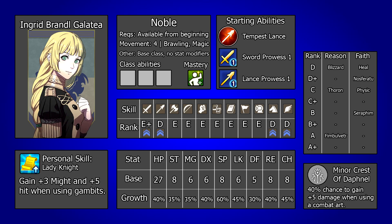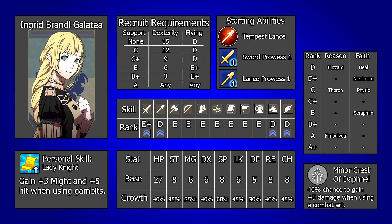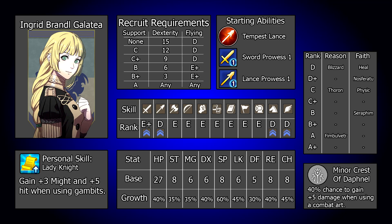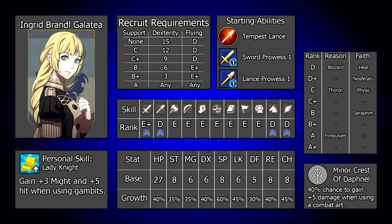Ingrid is a member of the Blue Lions, so if they are your choice of house she is available from chapter 1. With the Black Eagles or Golden Deer she will need to be recruited. This can be done by meeting her recruit requirements, which lie in dexterity and flying, and the specifics vary based on her support rank with Byleth. If you are using female Byleth you are likely going to be investing into flying to access the Pegasus Knight class, and as a result these requirements are very easy to hit, since Byleth's base 9 dex is enough for the C plus requirements, so you can usually just pick her up manually when you want her.